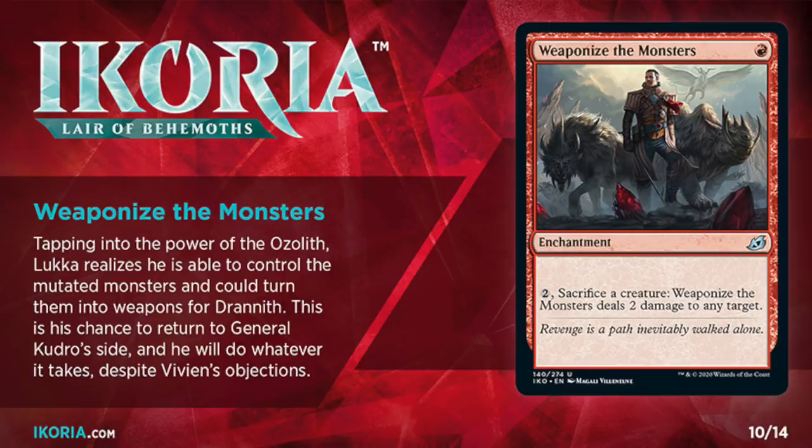This is supposed to be represented by Weaponize the Monsters. The flavor text talks about revenge, and I'm not clear how that's supposed to fit into either version of the story. In the book, Luca is misguided, but he still wants to return to Drannith as a hero. On the cards, he's had a different sort of adventure along the way, but ultimately still has the same goal. This is frustrating because now I feel like I have to pull threads from three different stories and keep tying them back together every time they start to fray apart.